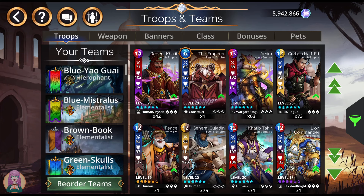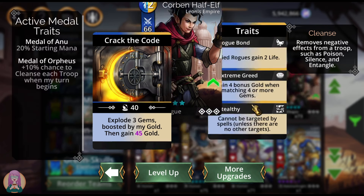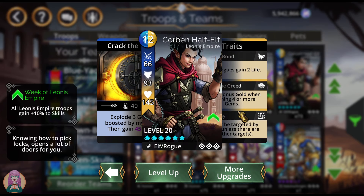Vault only. A mirror you get for completing the storyline here. Corbin Half-Elf — we had hoped he was going to be really good for gold farming teams. Explode three gems boosted by your gold, with a ten-to-one ratio. So you take your gold and divide by ten — if you're at a hundred, you're going to explode an additional ten gems. He doesn't even have the merchant trait, so he's okay. I haven't had the best of luck with him; there are other things I prefer to use personally.